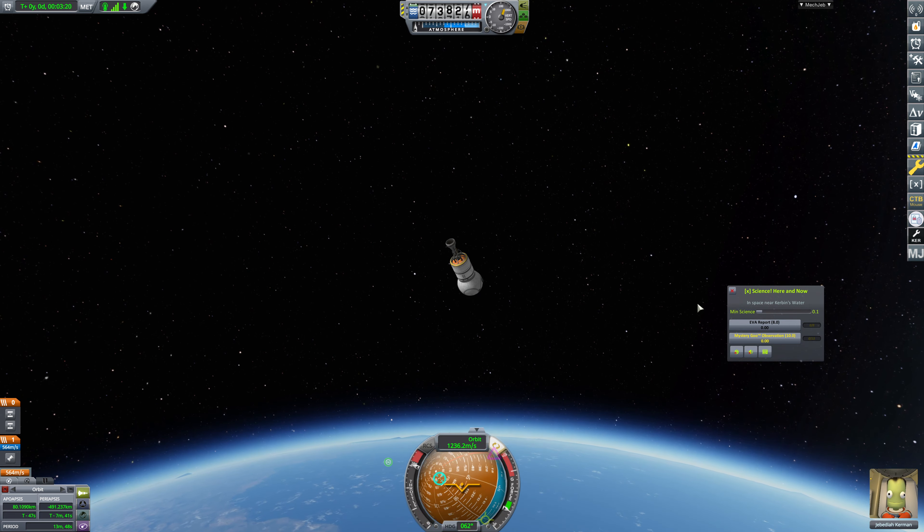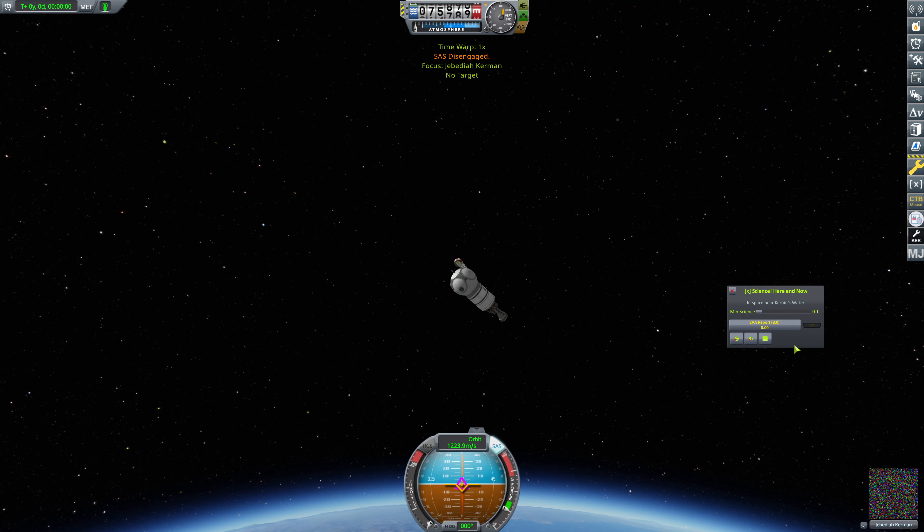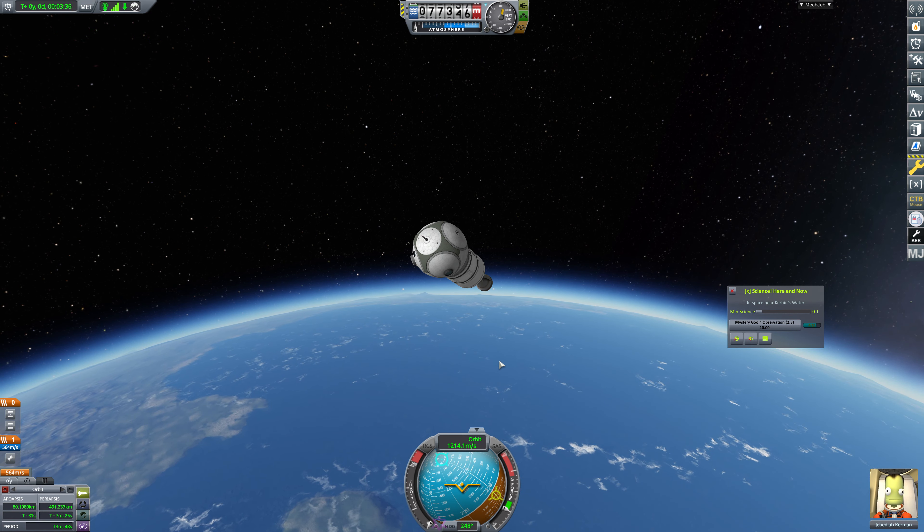We'll ditch those guys. Now we have no way to control this tumble until we fire up this engine. We only have 564 meters per second, so with those tumbles we definitely don't have the capability to get this into orbit yet. But what we can do is grab all of this data - we can let this tumble until we hit space, grab an EVA report and hop back in, and try to grab this suborbital data. That on its own will be a big step forward.